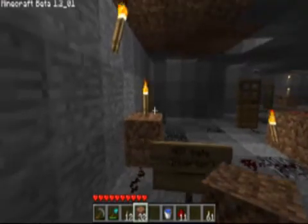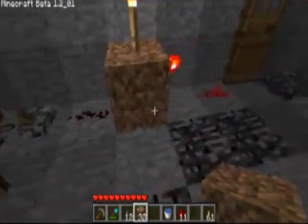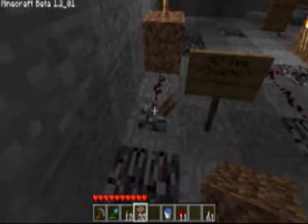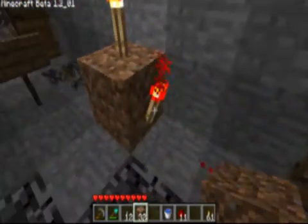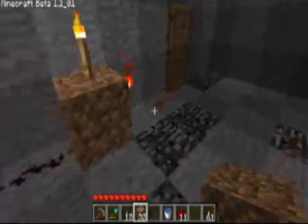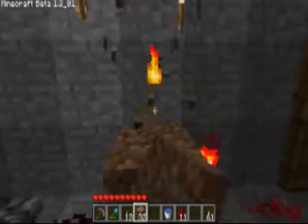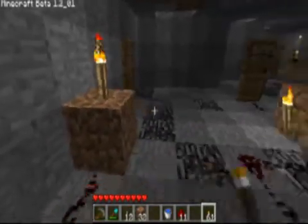This is our very first actual redstone circuit. It's called a NOT gate, also known as an inverter. These are used in electronics and programming. As you can see, the input is off and this redstone is not active; however, even though this is off, this door is open. That's why it's called an inverter — when the input is off, the output is on. And whenever the input is on, the door closes — the output is off. It's very simple to make. This torch here is not a requirement, by the way. I will show you how to make it because it's really simple.